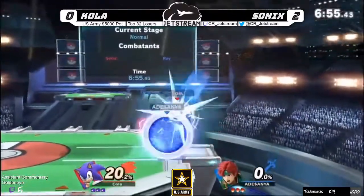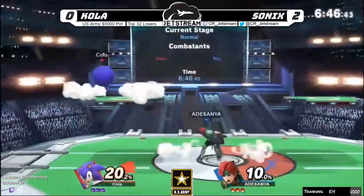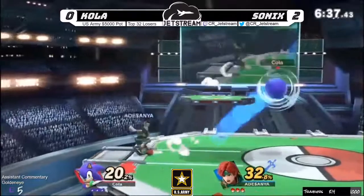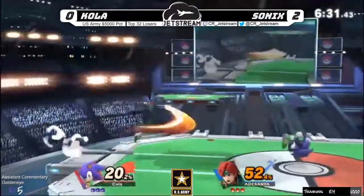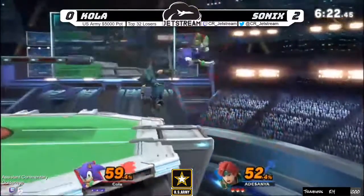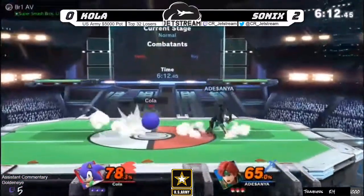Right out of the gate, nice side-B right off the bat, just putting on some nice early pressure. Sonics is getting the momentum — doesn't get the two-frame but that would have been huge. Roy is chasing Sonic around the stage — down tilt coming in, nice respect of that jump. Oh man, both players at 50 again, they're pacing really well. But I really want to see from Cola — a counter of all things! God, these guys are socking each other.